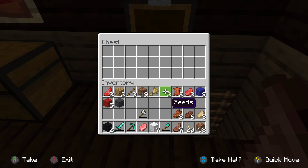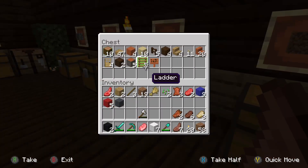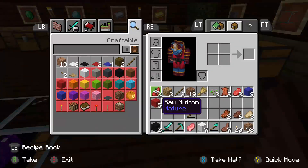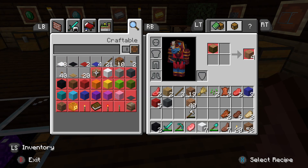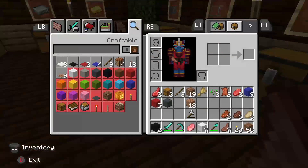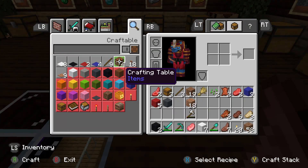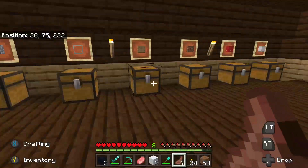We'll bring this with us because we're definitely going to item frame these. We got plenty of jungle oak wood to make chests with that.